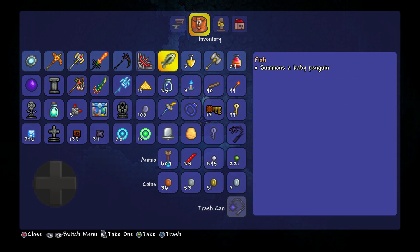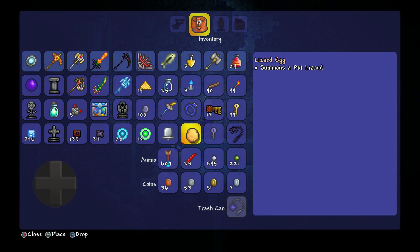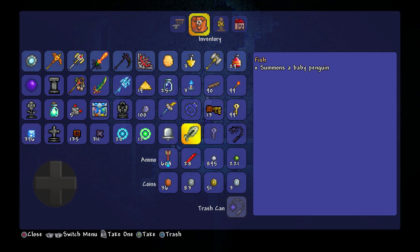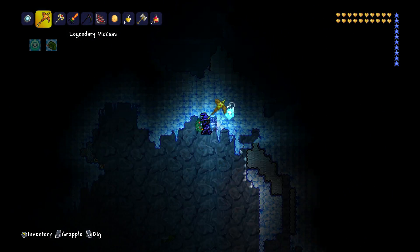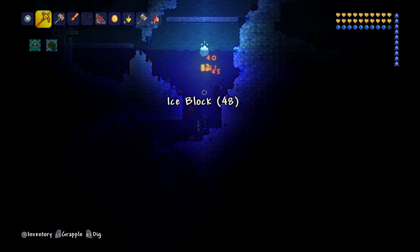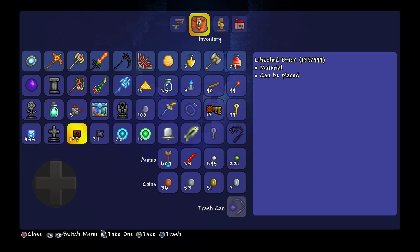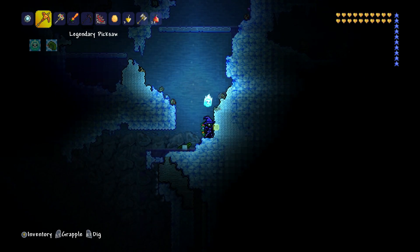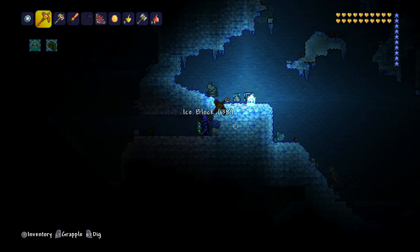Let's summon that baby penguin now. I'm definitely not going to keep the penguin — we're going to use Lizzie the Lizard. There we go — we've got Lizzie the Lizard. I did choose that name from one of the comments. Lizzie sounds like a good lizard name. A lost girl? It's a nymph — that scared me for a second. A lost girl? This is when can you find lost girls in Terraria. Turns out it wasn't a lost girl, it was a nymph. That actually scared me.